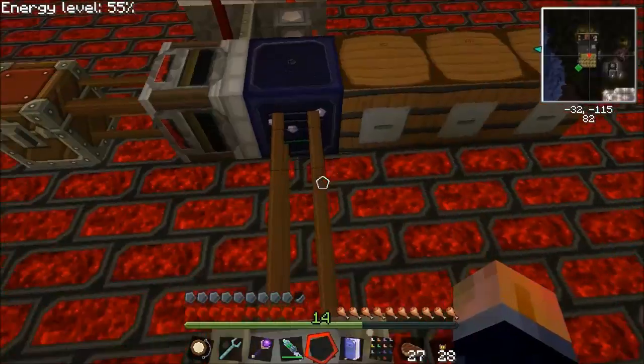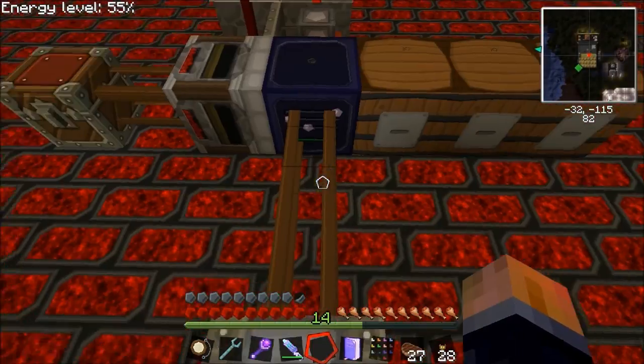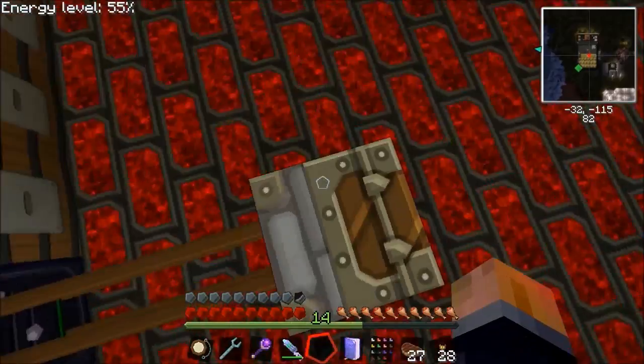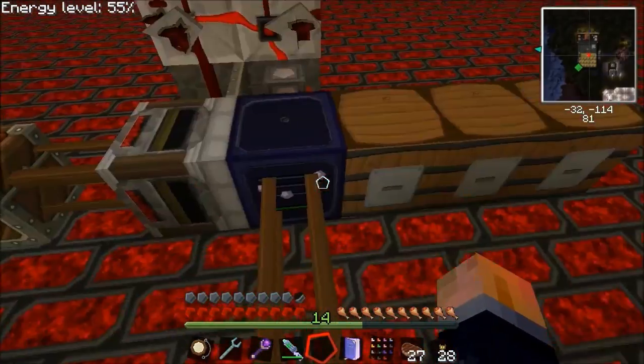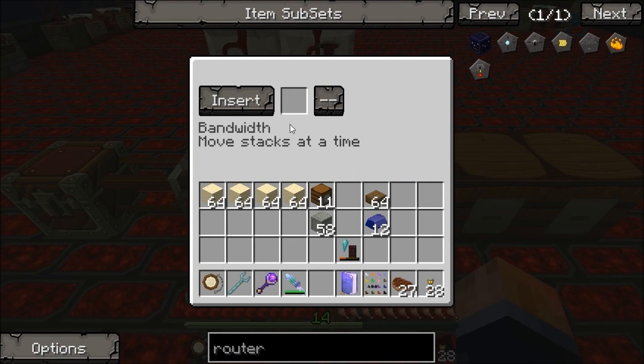So now we look at the overflow setup. If we had all our barrels populated and one barrel got full, the items would get stuck in here and it'd jam up whatever system you're running - jam up your quarries or wherever else your items are coming from. So we need something to get rid of items if they get jammed in there.